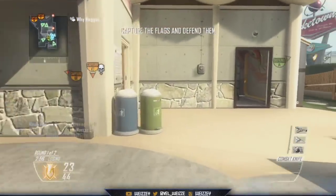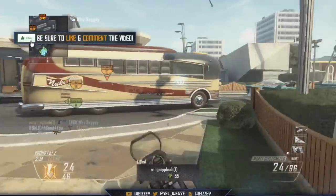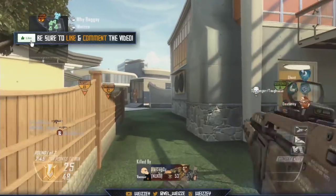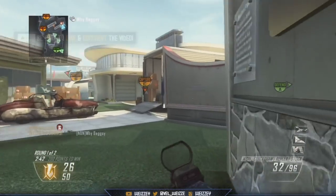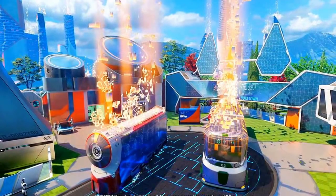Hello everybody and welcome back to another video. My name is Wizzy. Today I'm bringing you some very exciting information and reveals of Nuketown 2065 — what the map looks like, how it's going to play, and all that awesome information. On screen now I have a picture of the starting menu of Nuketown 2065. Look how vibrant and colorful the map actually is — it looks absolutely awesome. There are a lot of wall jump features around the map, and it's the same familiar layout as always.